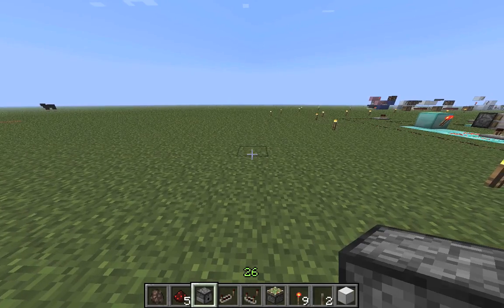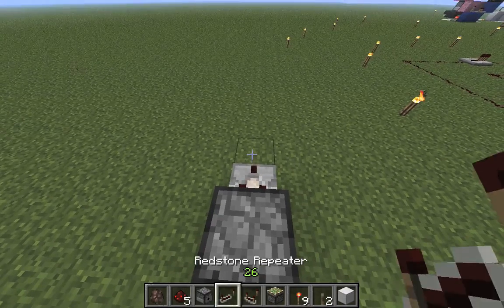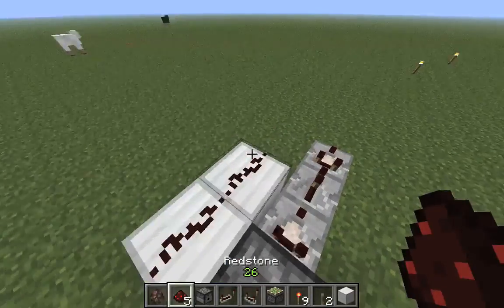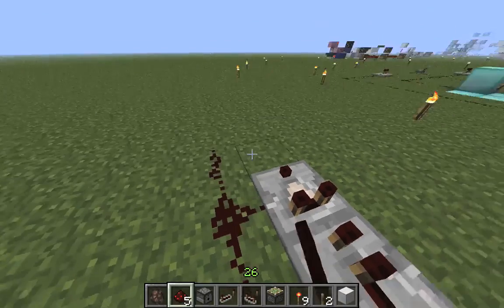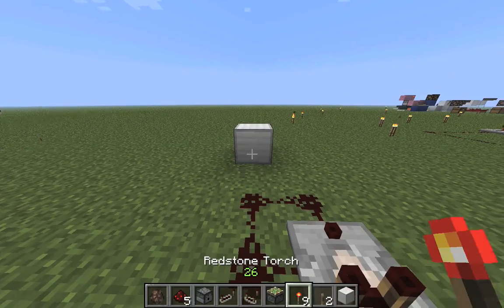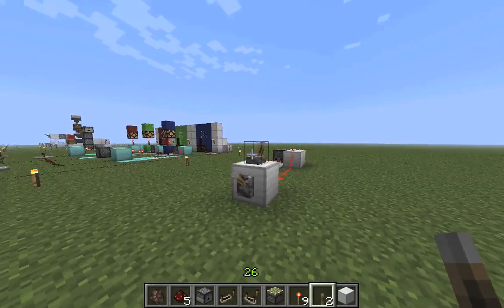Just quickly building them: first, the one with the comparator. The comparator checks for updates on the dispenser, then its signal needs to be extended by a regular repeater, which goes into another comparator. That comparator is part of a very tiny clock consisting of three redstone dust and a comparator, and it's very very fast. And then we need to invert the signal from the power source.